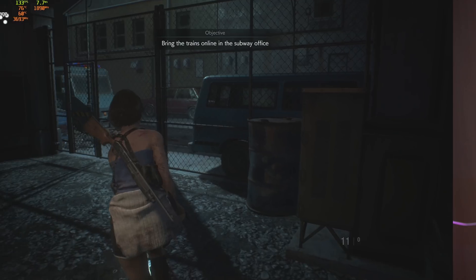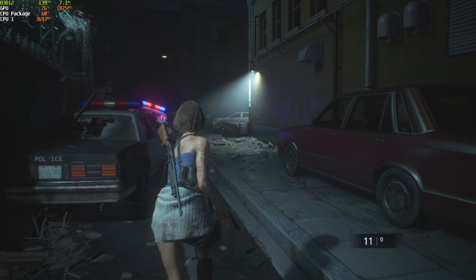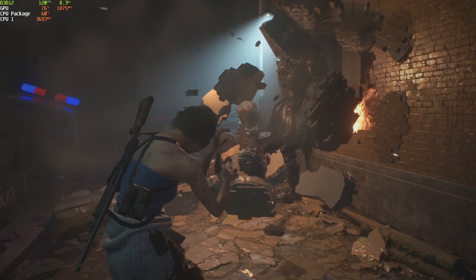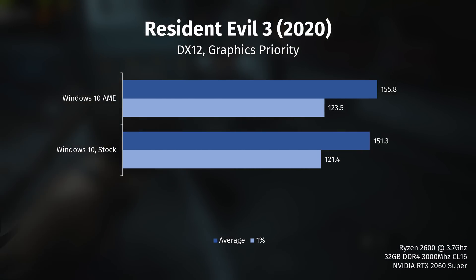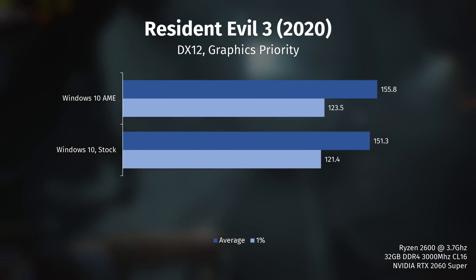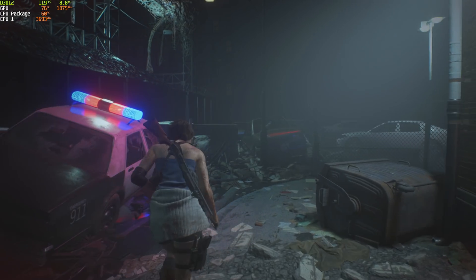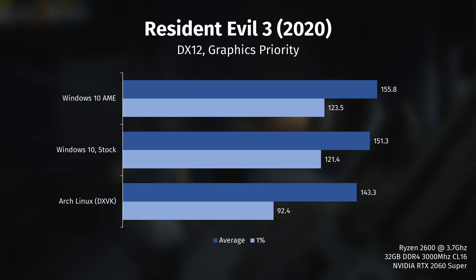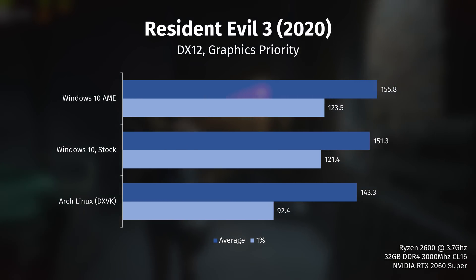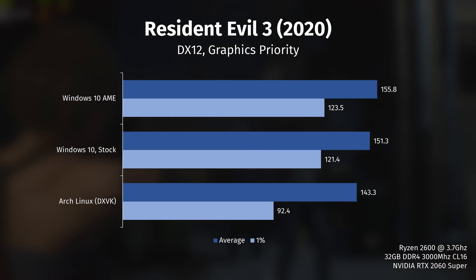So without further ado, let's get into the results. The first game I tested was Resident Evil 3, which is my personal favorite. The RE Engine is very well optimized and this game showed some of the highest numbers across all three setups. The difference between stock Windows 10 and the AME version is negligible, with 155 FPS on average on AME and 151 FPS for stock Windows. On Linux we see pretty respectable performance as well, with 143 FPS on average and 92 FPS for 1% lows — definitely lower than Windows, losing about 10-12 FPS, but the game is still perfectly playable.